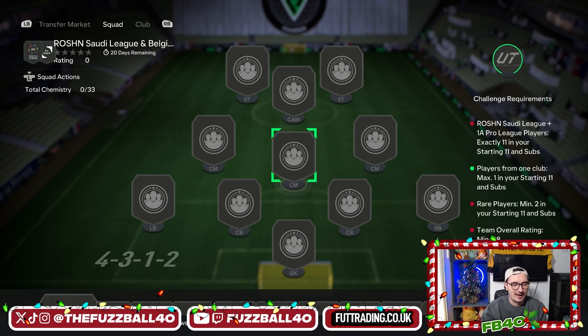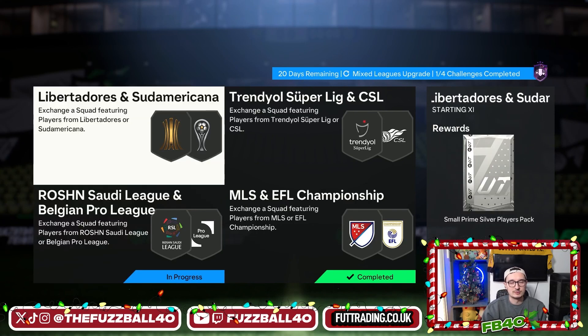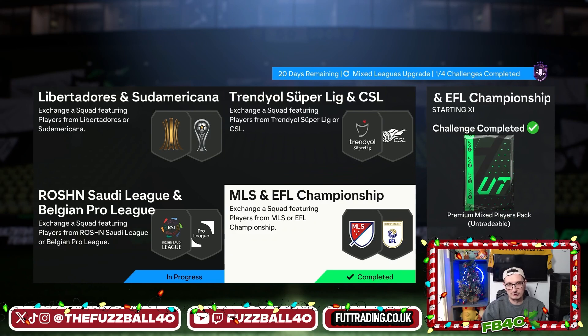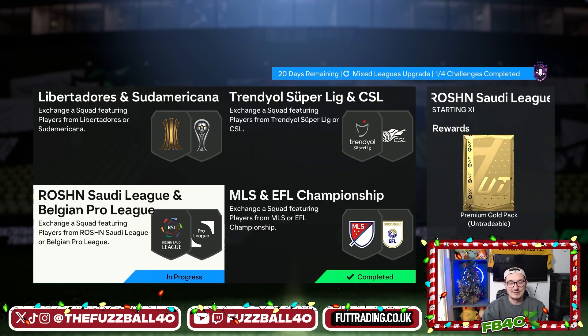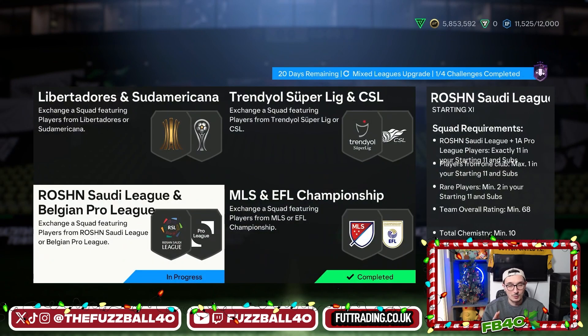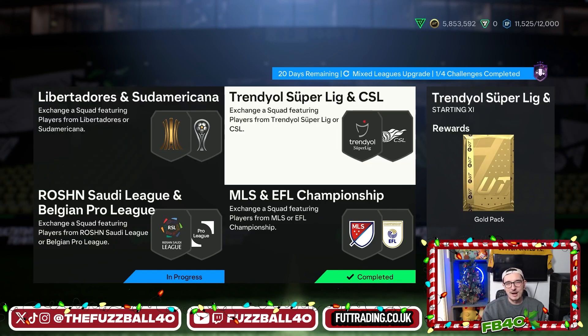Let's average out 12k for someone being relatively diligent but not being ridiculous. At the end of that 12k spend you get a small prime silver players pack and a gold pack tradable. You also get an MLS and EFL Championship premium mixed players pack reward, a premium gold pack reward, and at the end you also get a small rare gold players pack.